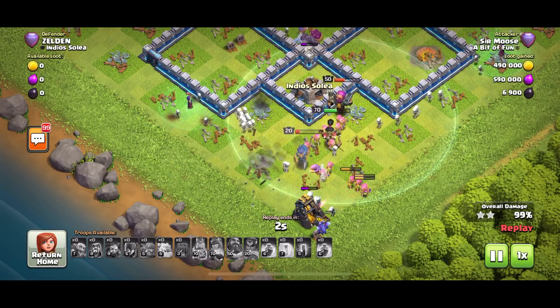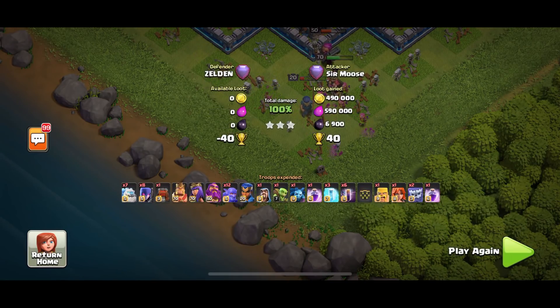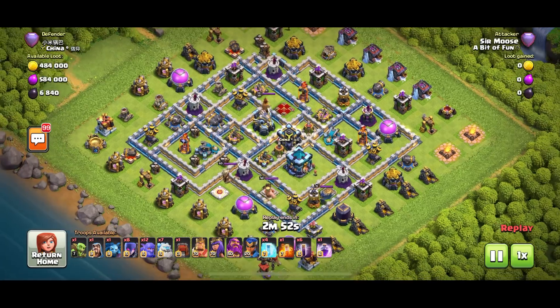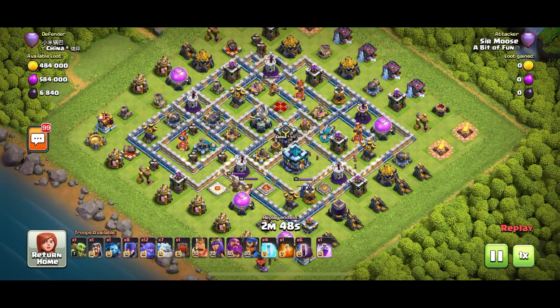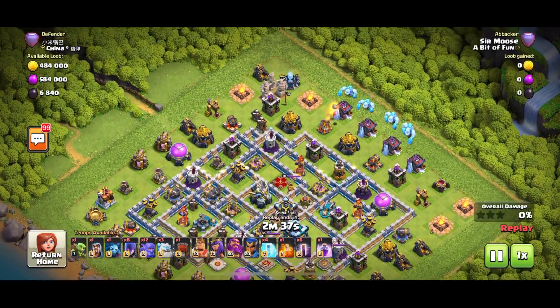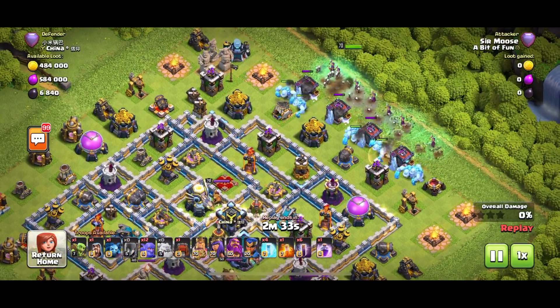Mike the Minion is back! On to our last replay. This is kind of an anti-three-star base. On bases like this, you can normally get two stars if you go straight for the town hall, but if you want three you're going to have to come in from the other side or at least at an angle.